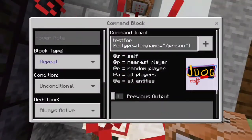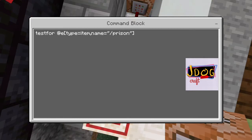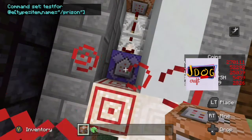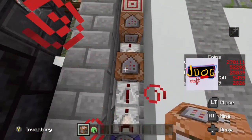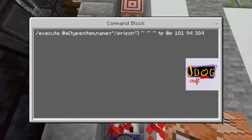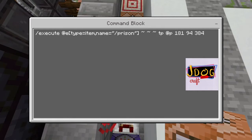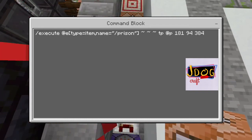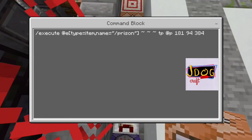Now we're going to go through the command blocks that make the prison item work when you drop it at a player. Start with a repeating unconditional always active block — that's going to test for: at e, square bracket, type equals item, comma, name equals 'forward slash prison', end square bracket. That tests for the thrown item on the ground. Then go to a comparator straight to a repeater set on the slowest tick, then into an impulse unconditional needs-redstone command block. That one uses execute at e, type equals item, name equals 'forward slash prison', then tilde tilde tilde to teleport them to exactly on top of the orange command block where the pressure plate is — as soon as they fall onto it, it activates everything.